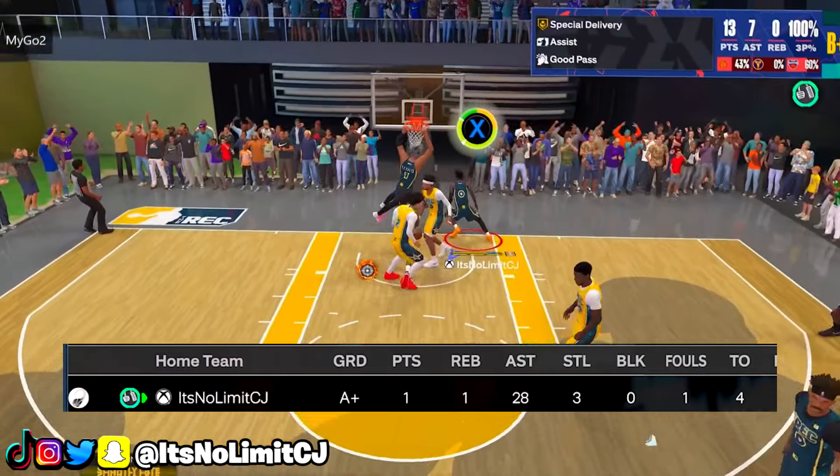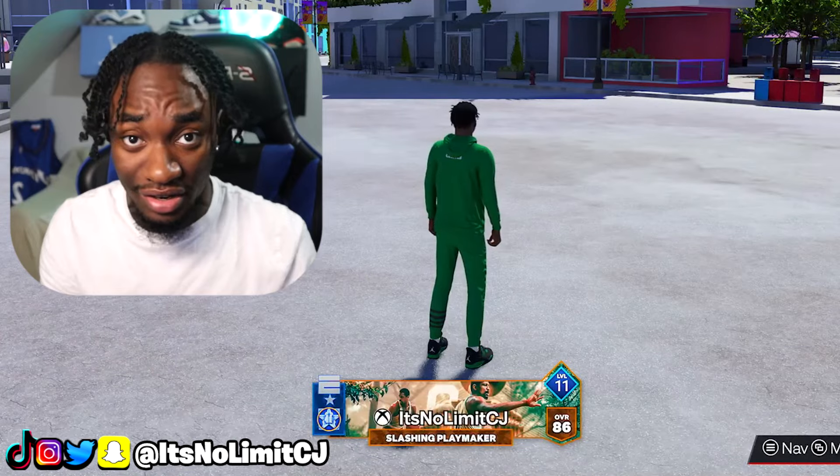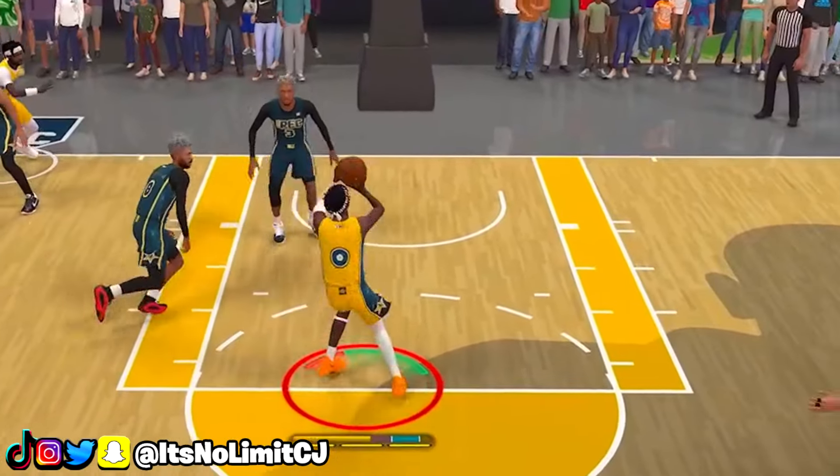If you can name a Nolan and CJ build with no defense in the comments below, I'll wait — you know what I'm saying. This is what we do. This build does a lot of everything, I can guarantee you're gonna have a lot of fun. This is a mixture of every single build possible — I'm talking playmaker, full guard — yeah, it's gonna be exciting.